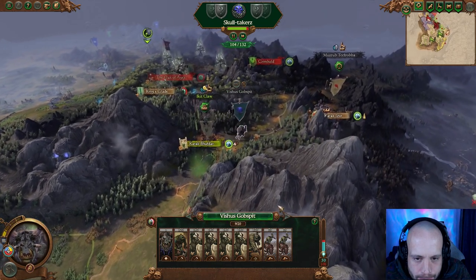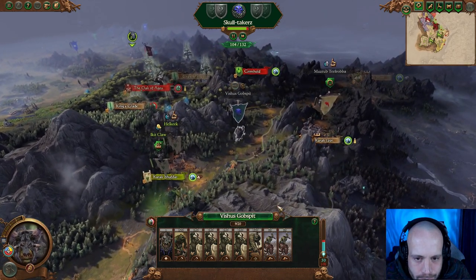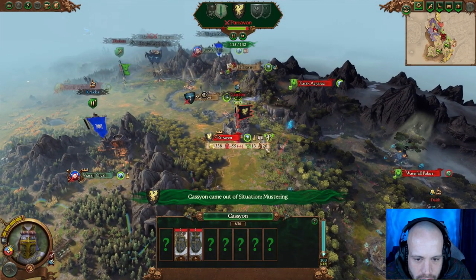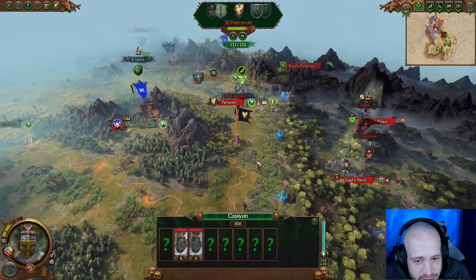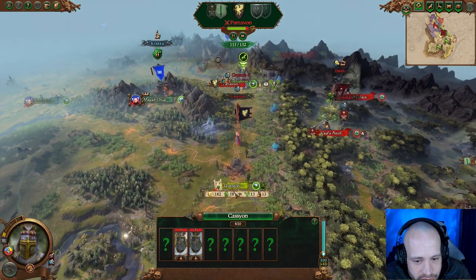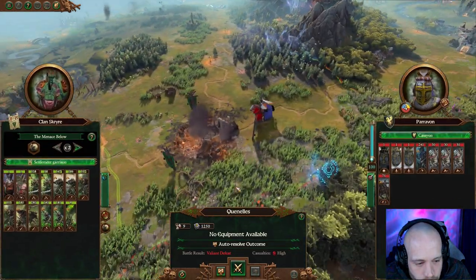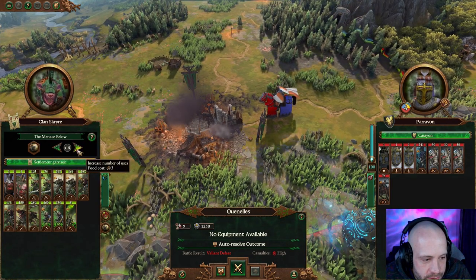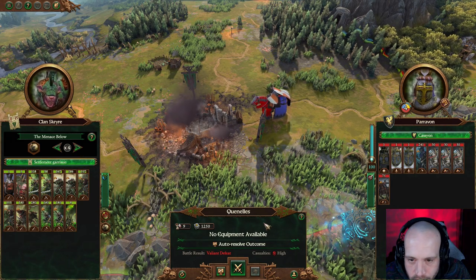Vicious Gobsmit. Paragon — are you really going to do this? Because you may live to regret this. You really want to do it? I mean, we've got a Doom Rocket.